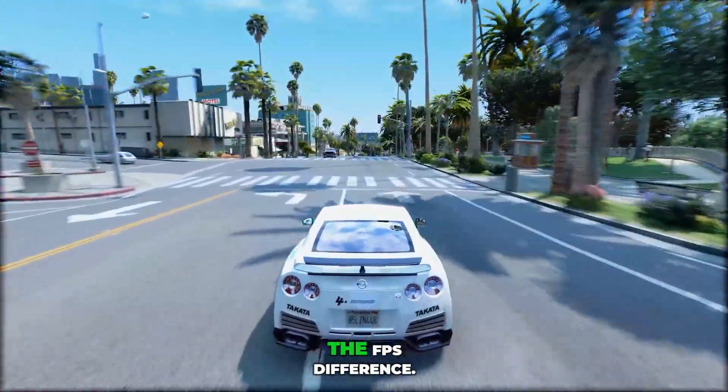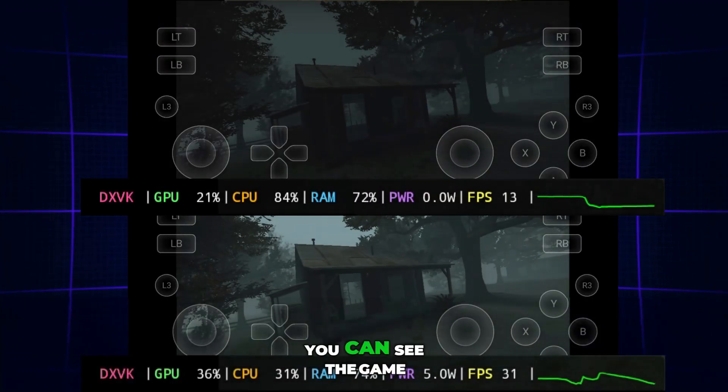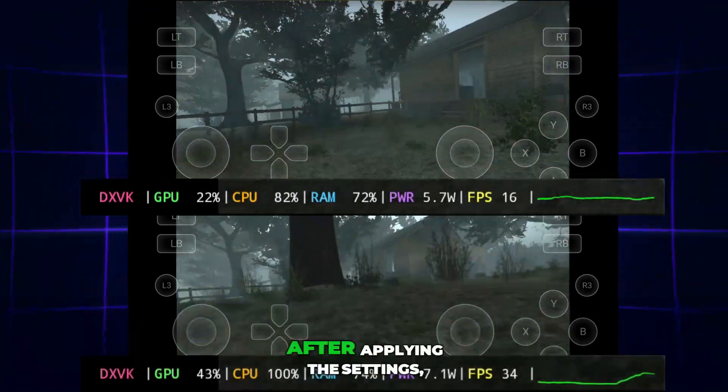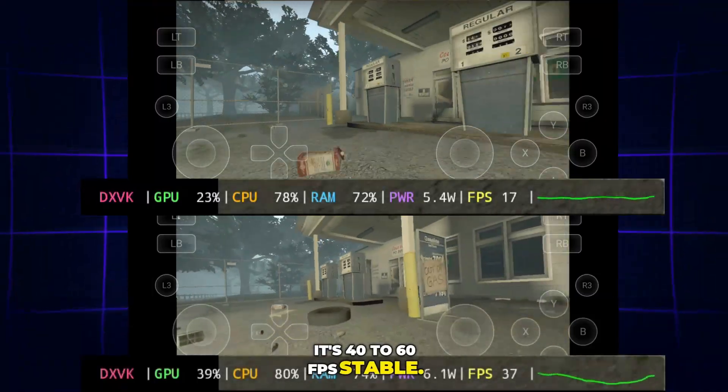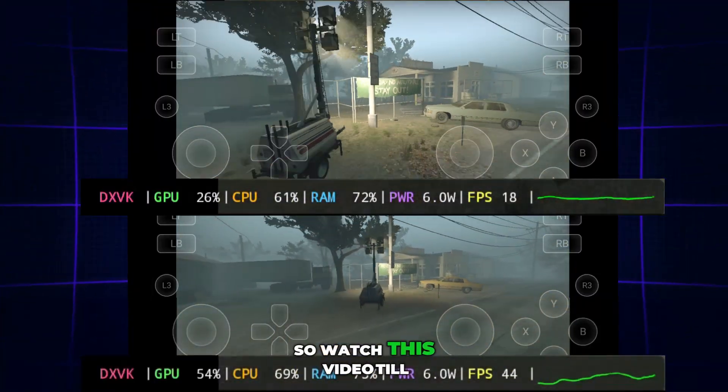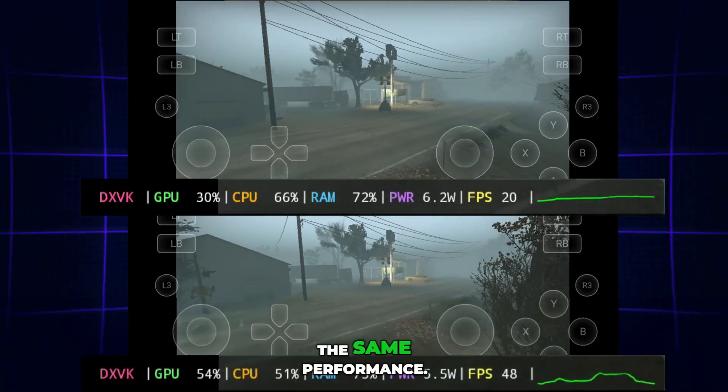But first, let's check the FPS difference. On top, you can see the game was running around 10 to 20 FPS with stutter. And now, after applying the settings, it's 40 to 60 FPS stable. The difference is clear — smooth, fast, and super responsive. So watch this video till the end if you want the same performance.